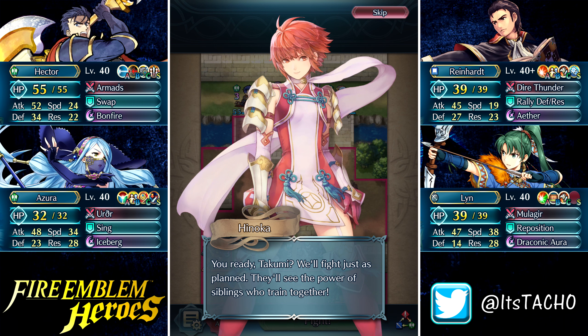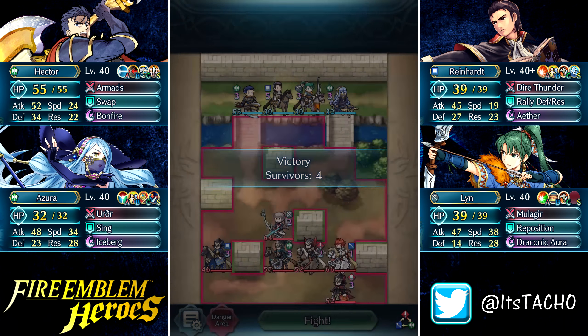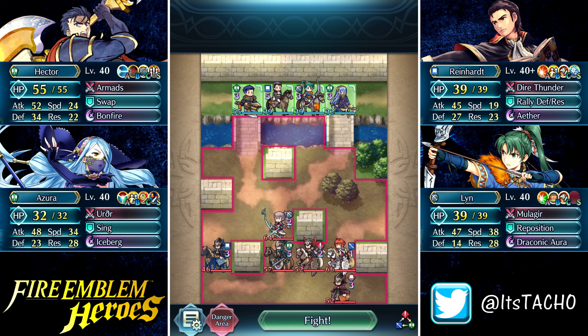In the opening dialogue: 'We'll fight just as planned — they'll see the power of siblings who train together.' And Hinoka says: 'I heard you the first time, Hinoka. I won't do anything reckless. We shall fight as one.' I didn't even know they were siblings, but okay — I guess you live and learn, right?